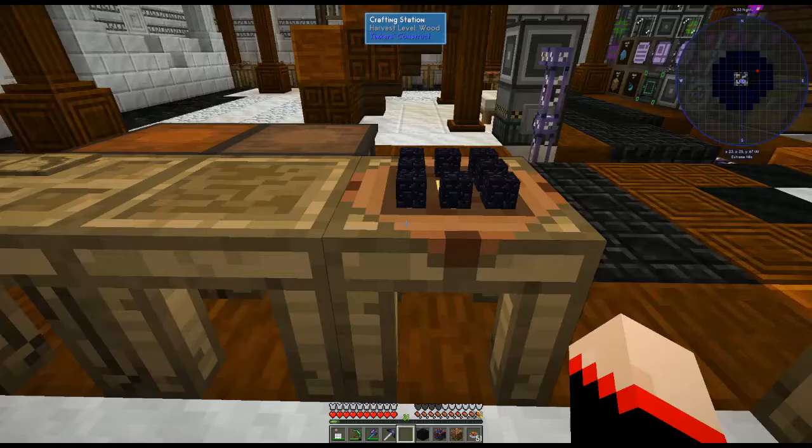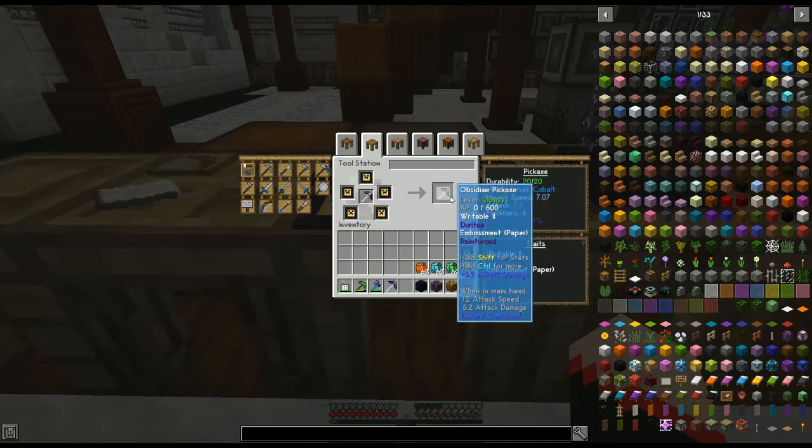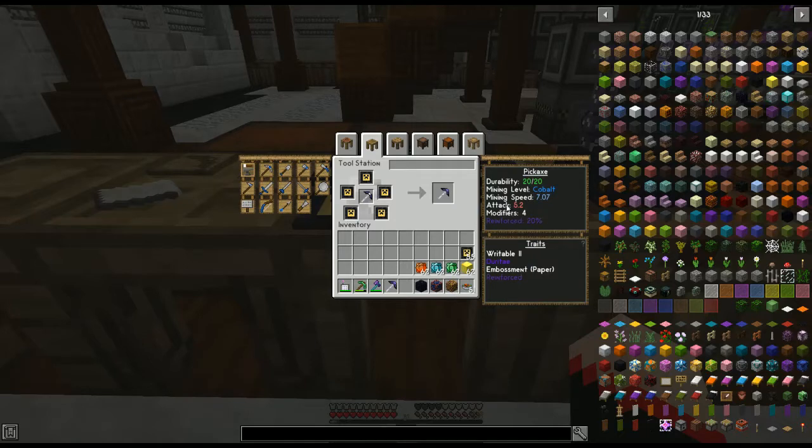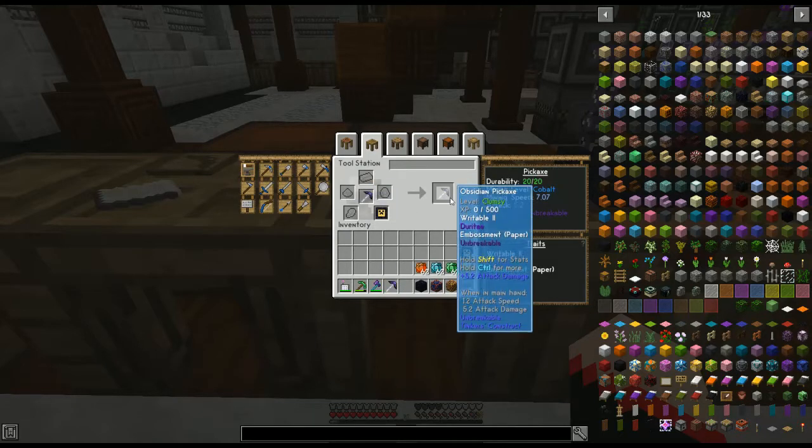For each tool you will need five reinforcement plates. You can place them in one at a time with your tool, or arrange them around the sides — it still applies one at a time, but looks fun. You'll see the reinforcement go from 20, then 40, 60, 80, and finally 100, and it will say reinforced unbreakable.